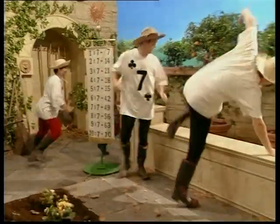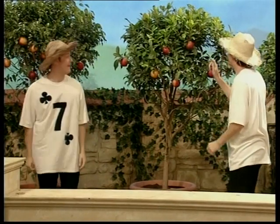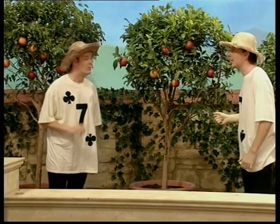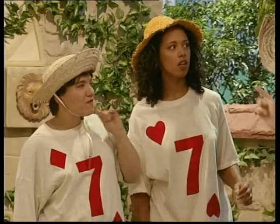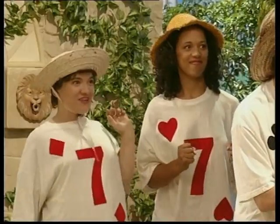Yes! Come on, Clubby. How many on the first tree? One, two, three, four, five, six, seven, eight. And there's one, two, three, six on the second. So, if we move one apple from the first tree to the second, we'll have seven apples on the first tree and seven apples on the second.